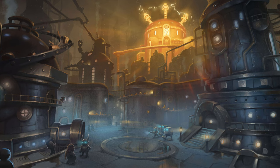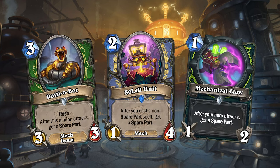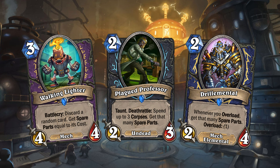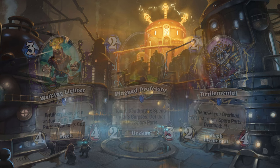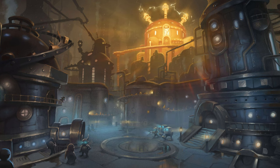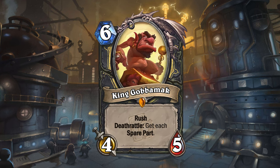The idea is that Operation Mechagon would introduce new ways for each class to get their hands on Spare Parts. Many classes would also be able to generate Spare Parts through the use of their class mechanics. I've also made a card that is able to generate a lot of Spare Parts. Workshop is the first ever non-legendary neutral location. It costs 1 mana, has 2 durability, and will generate 2 Spare Parts with each use. But if you're interested in even more Spare Parts, Rogue is getting one of the mini-set's 4 legendaries — King Gobbarmack.